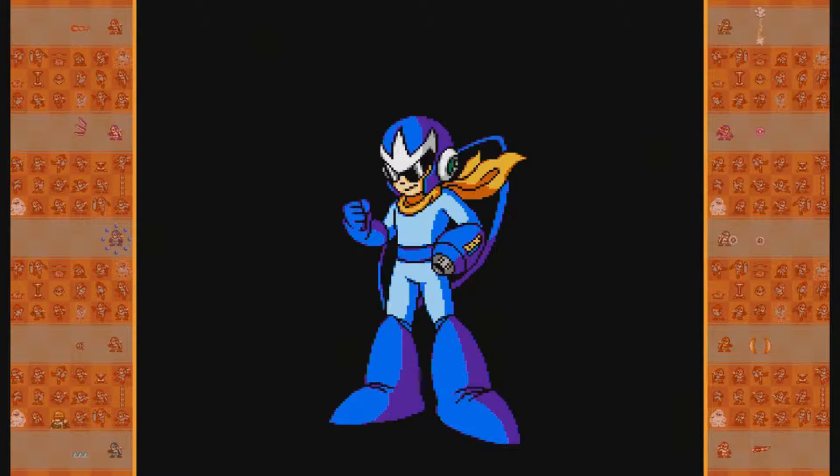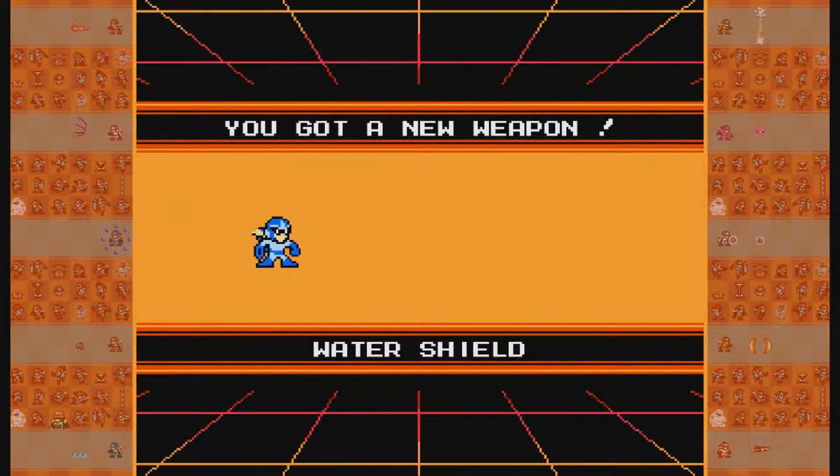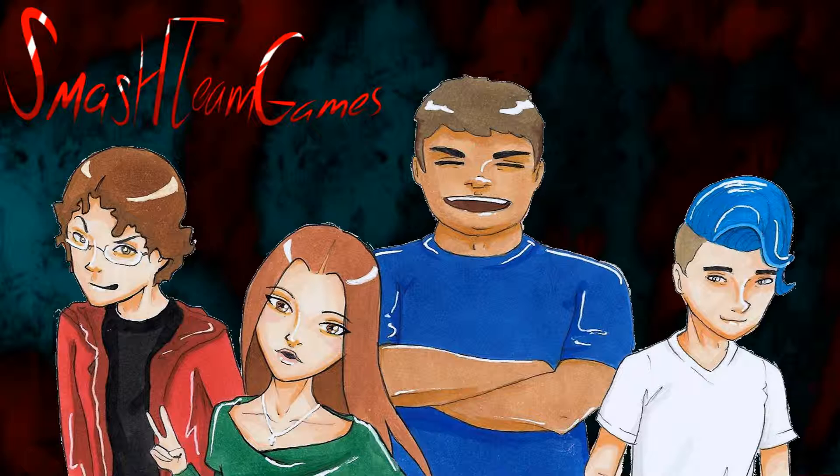I didn't even use any speed-running strats — that's just how long his fight takes. Good job Evan, speed run world record! And this is the shield weapon of the game — it's the Water Shield. It's not a bad shield. You get a good amount of projectiles off of it and they fling out if you want to fire them. It's one of the better ones — there's no Jewel Satellite obviously, but still. That never goes away until you leave the screen.